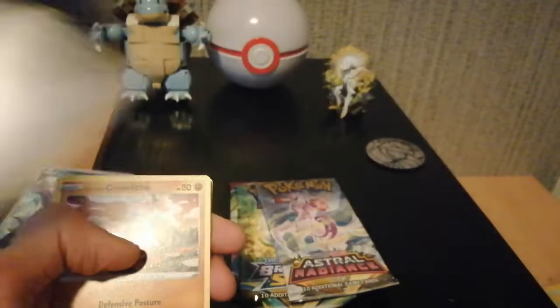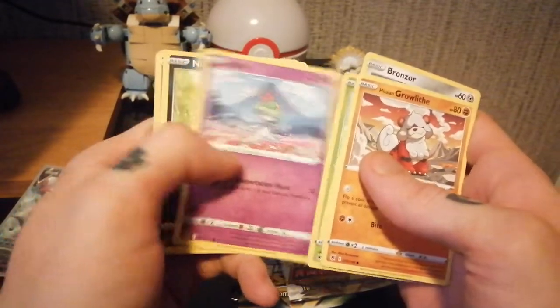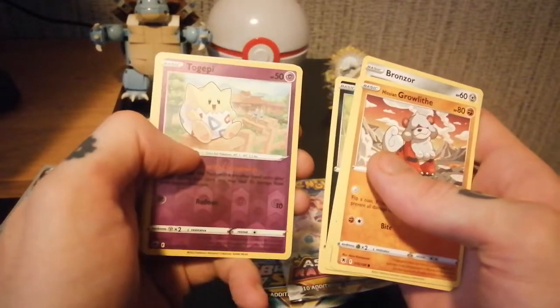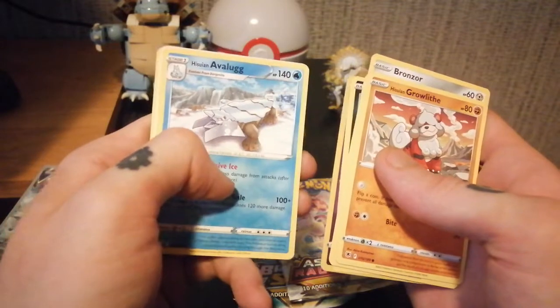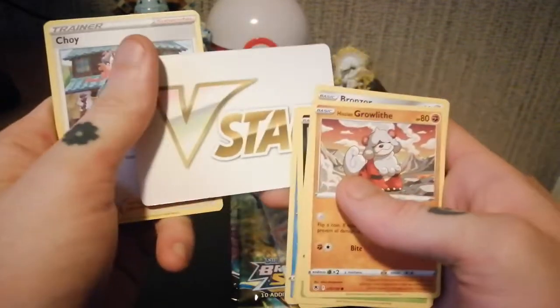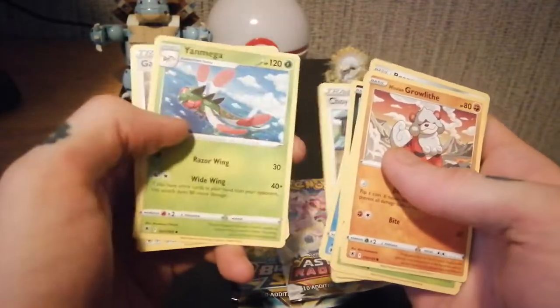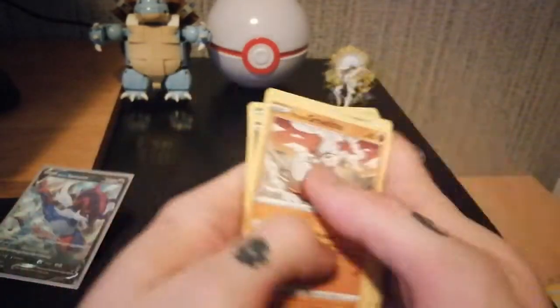There's a code — Growlithe, Bronzor, Combee, Rattata, Snicker, Togepi, reverse holo — and an Abomasnow rare, and another one of those weird V-Star things. I think it's instead of an energy; I'll get these. I'm not sure what purpose they have. Clefairy, Yanmega, and Gatewall Bug.